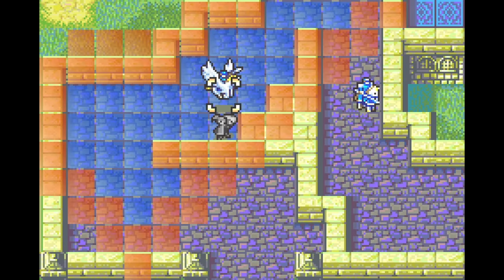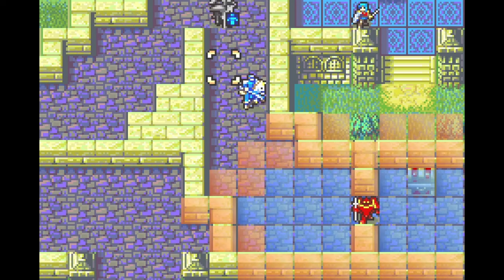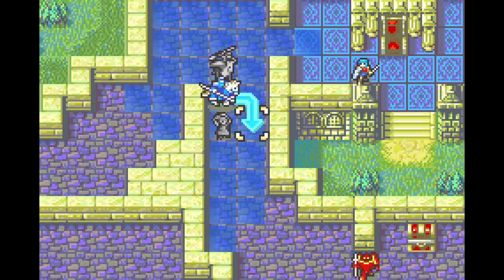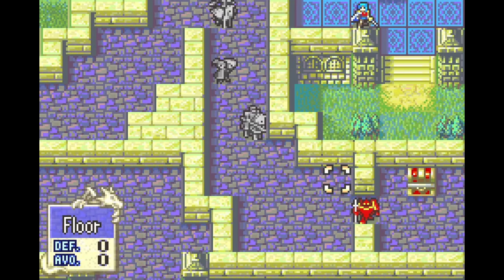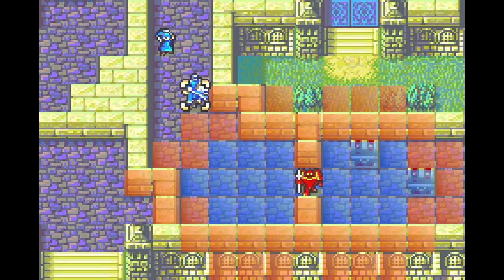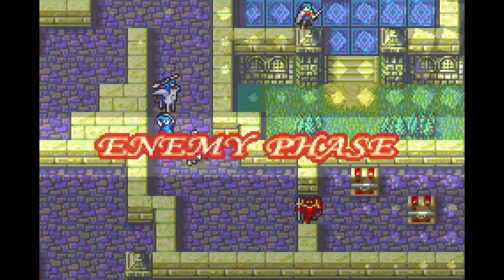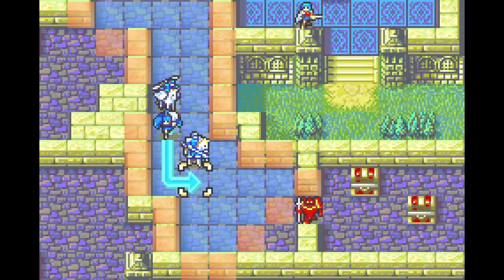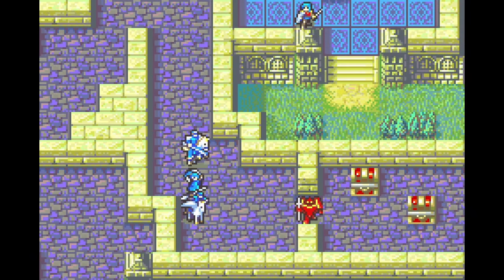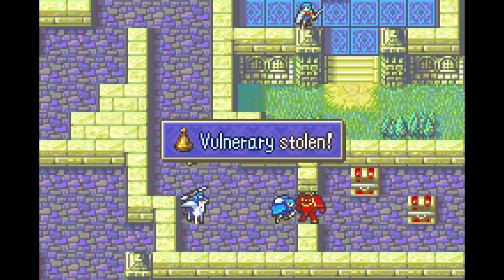Now we're just going to go steal a Vulnerary and get these chests. Shauna can be in the back ready to rescue. And if this one doesn't... yeah, so they don't move. Now we can just come up, steal the Vulnerary, rescue out, and clean up.